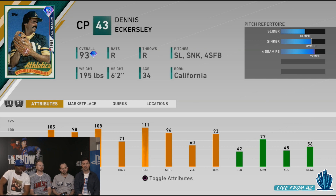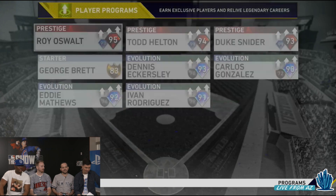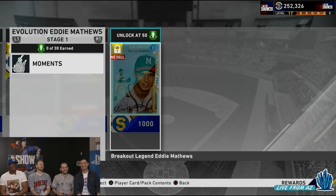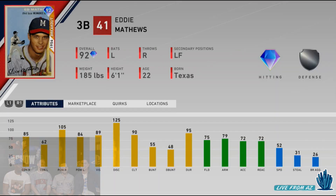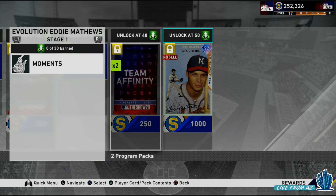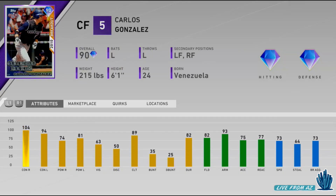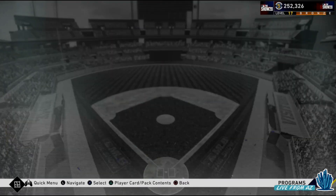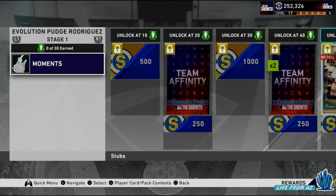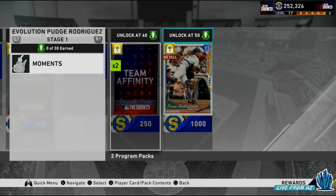Dennis Eckersley: 108 Walk 9 is insane for a 93 overall card, and this is non-sellable — neither is the first version you get. Eddie Matthews: 105 power versus righties looking very nice. Carlos Gonzalez: 104 and 94 contact, 73 speed, 93 arm strength — that's going to be so nice, especially if you can hit the perfect throw meter on the throw home indicator. And then finally, Ivan Rodriguez: 83-84 contact, 90 diamond fielding, 85 blocking, 69 speed — so well rounded. That's going to be the XP reward path in MLB The Show 20.